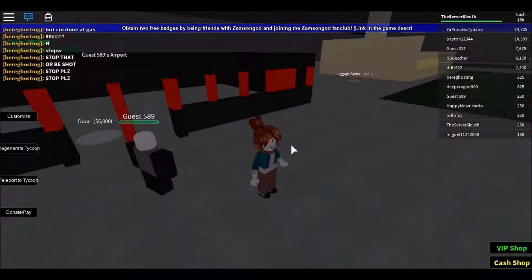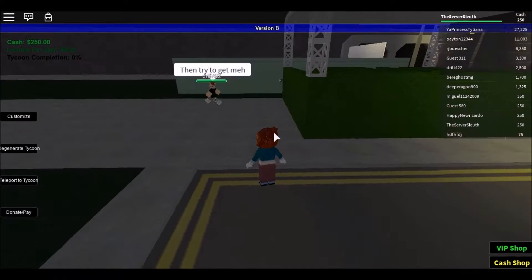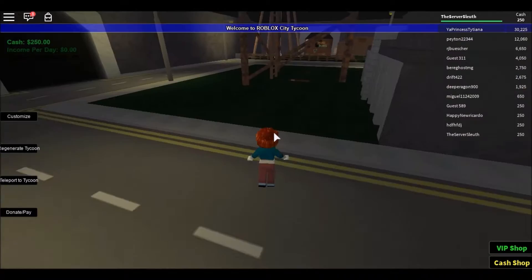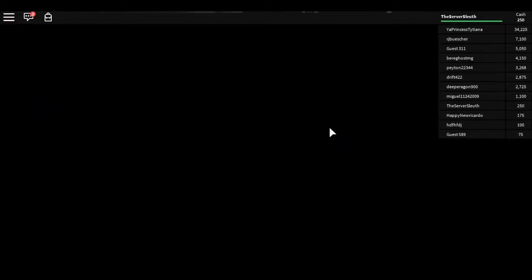Oh no, there they are. Hello, guest589. My username is thisserversleuth if you guys want to add me. Let's close the chat — sometimes that can get a little crazy. Who is this? Drift422. This is cool, there's like a maze here. So we've got to figure out what building we want to own. That's the gun shop — I'm not totally down on that. I don't know which one I want to run. There's other parts of the town too, so let's go check out some other areas.